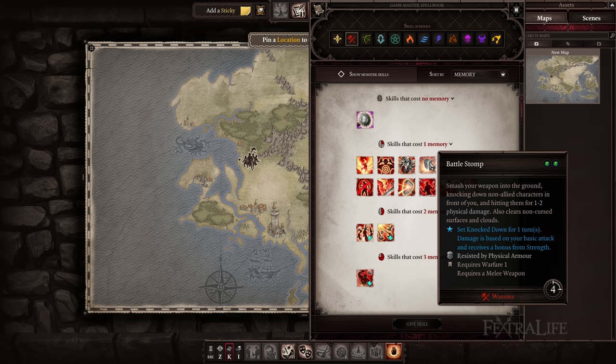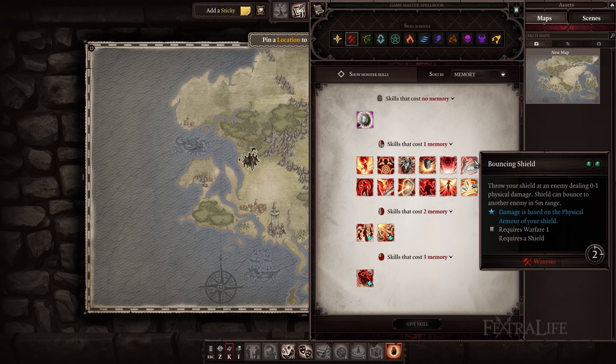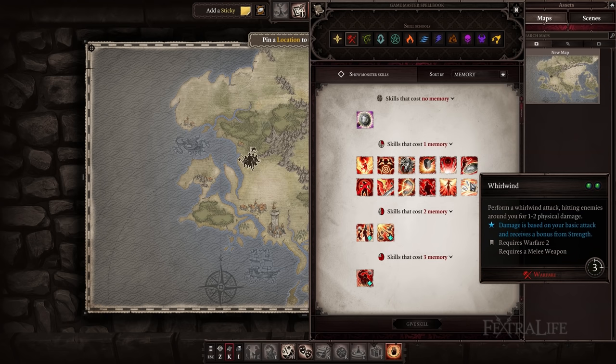Battle Stomp — a good source of AoE knockdown with only a slight reduction to damage over a basic attack. It also clears non-cursed surfaces and clouds, which can help you get where you need to go without taking damage. Bouncing Shield — a must-have skill for Death Knights that use shields, as it will significantly increase your damage output. Getting a better shield is very noticeable when using this skill. Disregard this if you use a two-handed weapon. Whirlwind — a great skill that only gets better when surrounded by more enemies. Use this to soften other nearby enemies while still dealing damage to your primary target. Deals full damage, which is great.